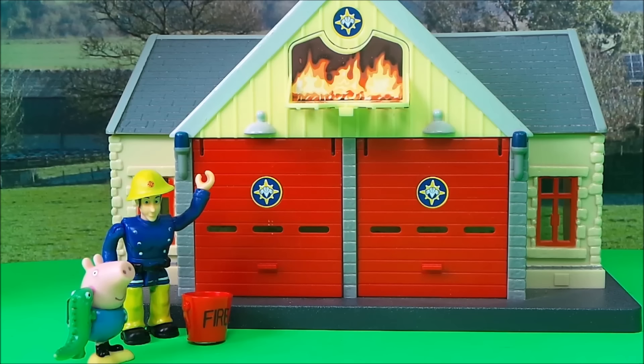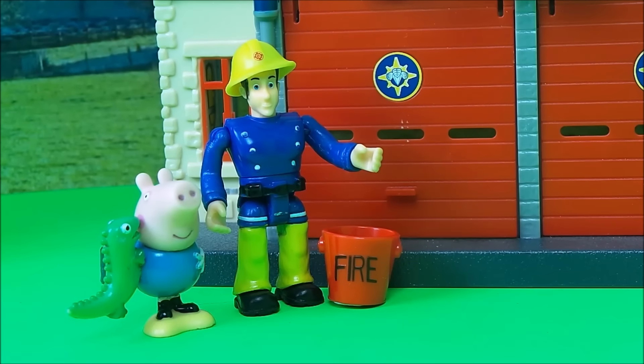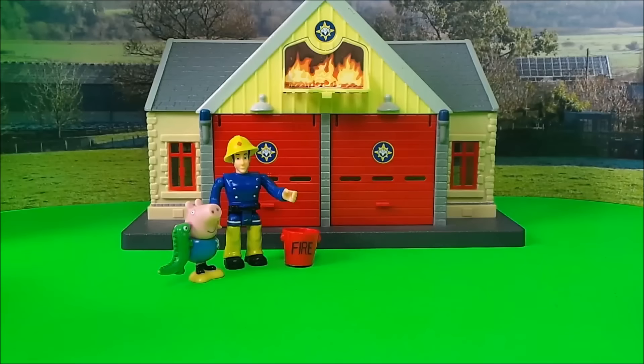Meanwhile, back at the fire station, the fire station was on fire! Elvis Cridlington and George, Peppa Pig's little brother, had been trying to put the fire out. They'd tried all sorts — they'd tried sand, they'd tried a bucket of water — but it just wasn't working. They needed the help of Fireman Sam and Peppa Pig.